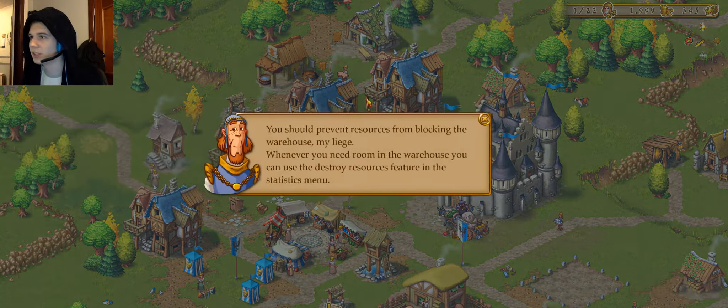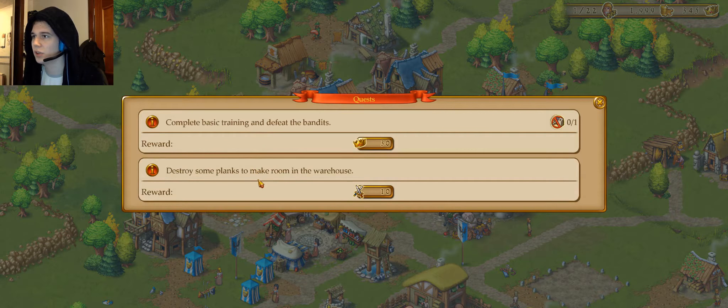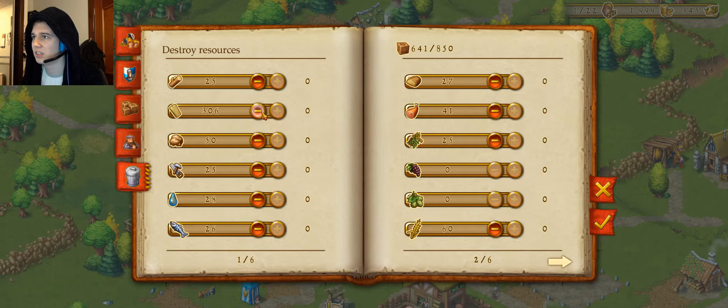Okay, so here's my question. We need to destroy some planks to make room in the warehouse. I don't want to destroy stock — that's such a bad thing to do.